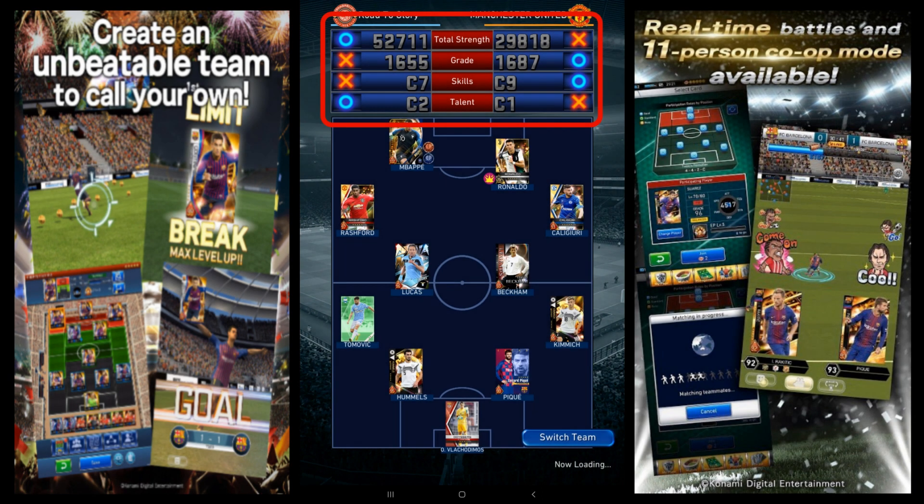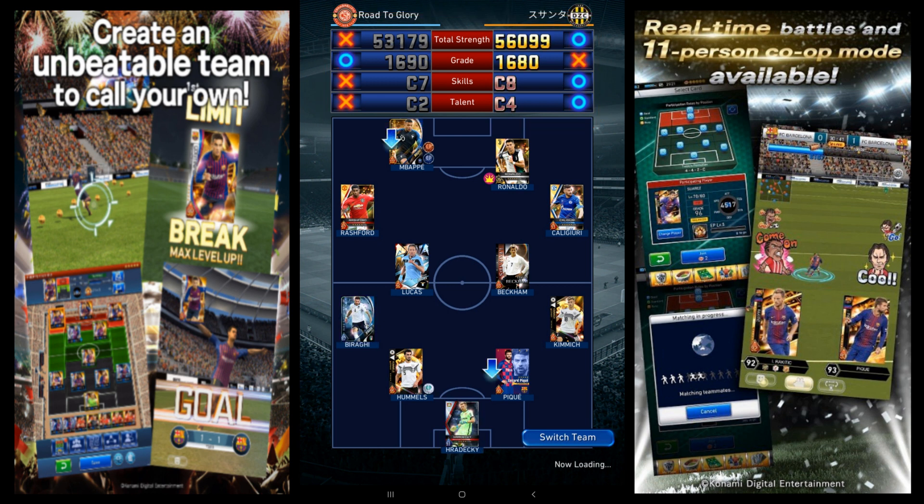To start off with, these numbers all help determine match scaling. Match scaling is a feature that was added into Pez Card Collection that compares the total strength, grade, skills, and talents of your deck against the team that you are about to face, and then reduces the ability of one to four players from the team with the fewest wins. The bigger the difference in wins, the more players are nerfed, up to a total of four players.